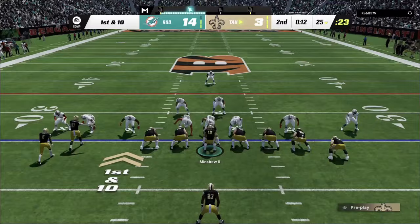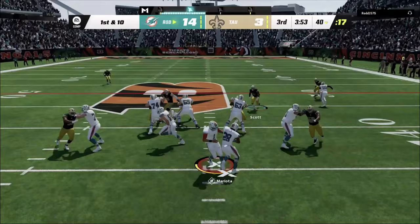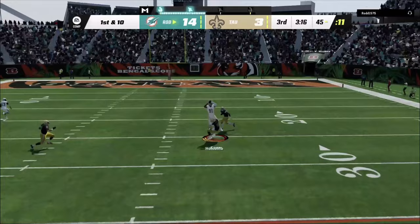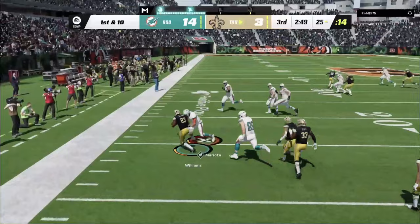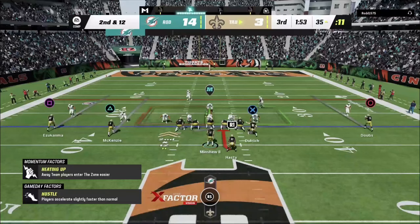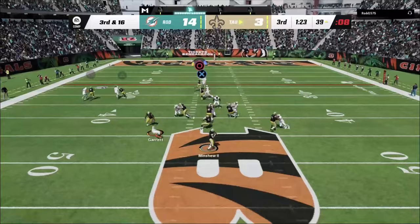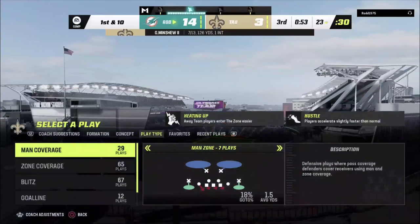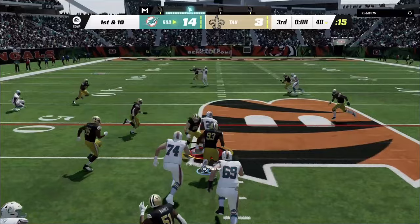We'll take this to the half. In the second half, the opponent has a crossing route open but Joshua Williams comes up with a pick — our big-time corner earns his keep. After the turnover, we throw it up to Eric who is balling out on the budget squad. He drops one though, and we also get a Randy Moss-style siding against us. At one point I thought we had another interception, but it slipped through.